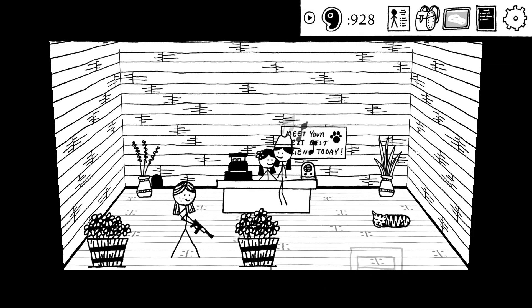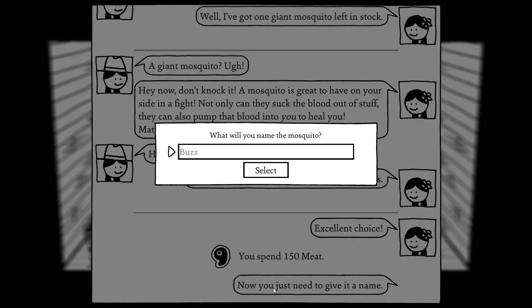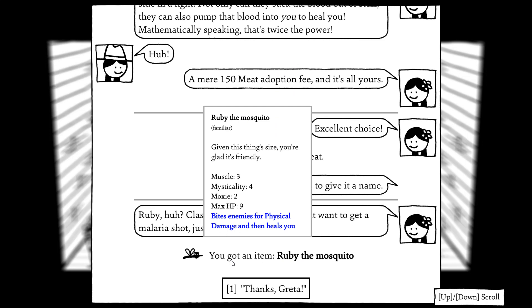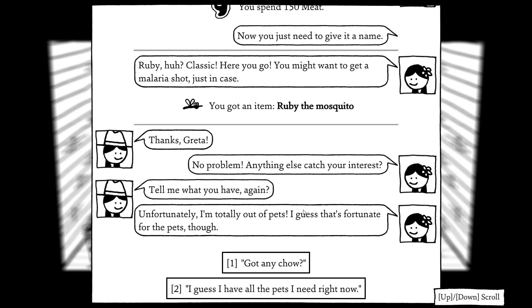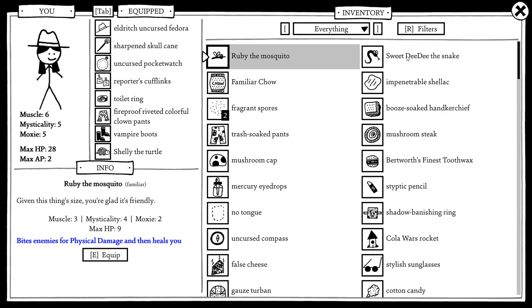Let me also see what the mosquito actually does. You just need to give it a name — Blood Ruby. The mosquito bites enemies for physical damage and then heals you. She's got more max HP — given this thing's size, you're glad it's friendly. Classic. Here you go — you might want to get a malaria shot just in case. Thanks, Greta. Unfortunately I'm totally out of pets — I guess that's fortunate for the pets though.